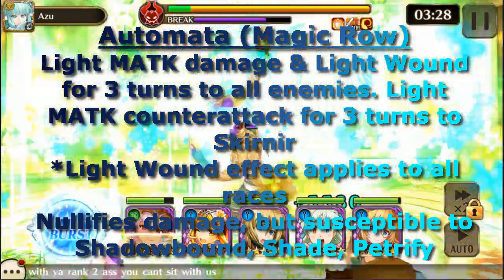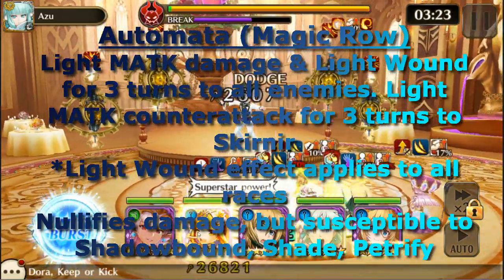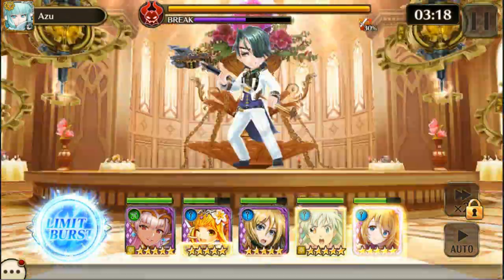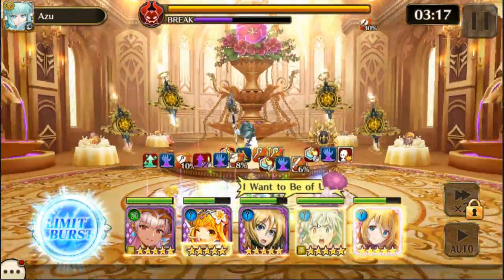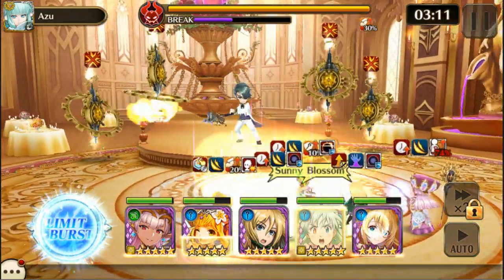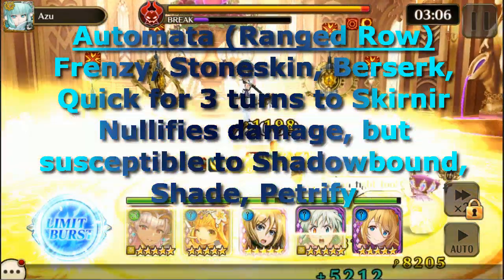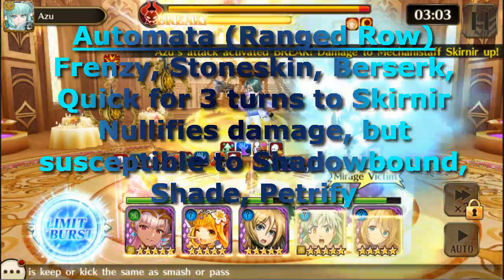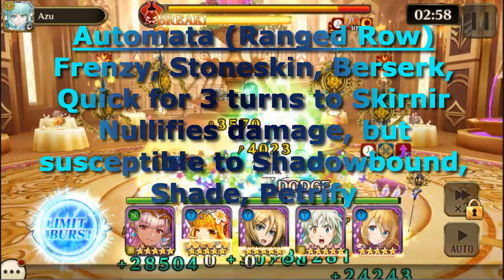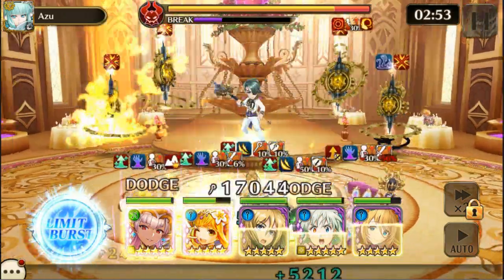The automata's characteristics are: nullifies damage, but susceptible to Shadowbound, Shade, and Petrify. So if you go with the strategy of trying to actually kill them and Skirnir, you're going to have to hit the automata with Shadowbound, Shade, or Petrify. The ranged row of automata has Frenzy, Stoneskin, and Berserk, and Quick for three turns to Skirnir — that's a lot of buffs. You also have to hit those with Shadowbound, Shade, and Petrify.